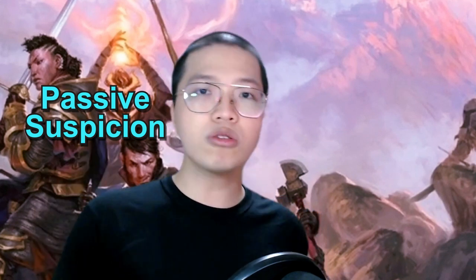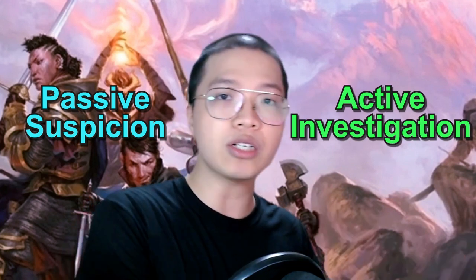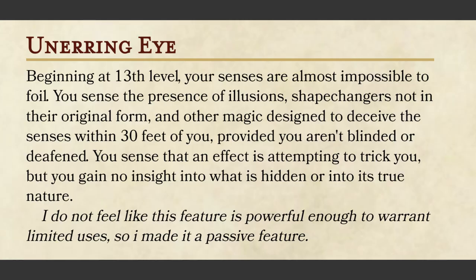One: shift the ability entirely to the passive side, making it a passive. Or two: shift it entirely to the active side, giving more concrete information whenever we activate it. Let's try the passive direction.